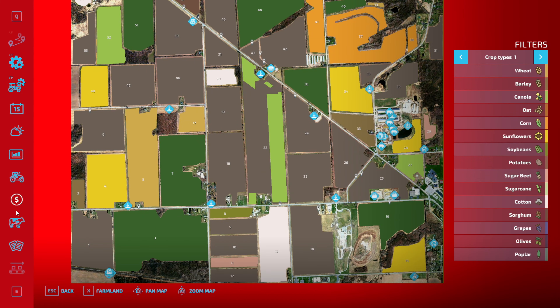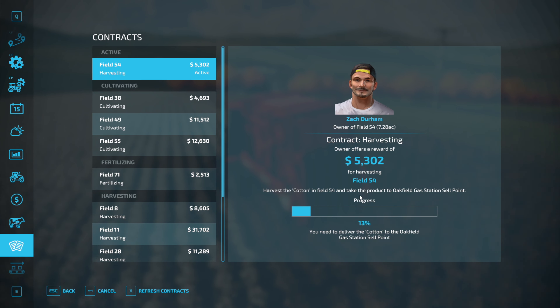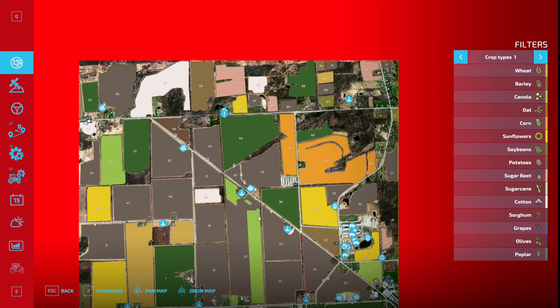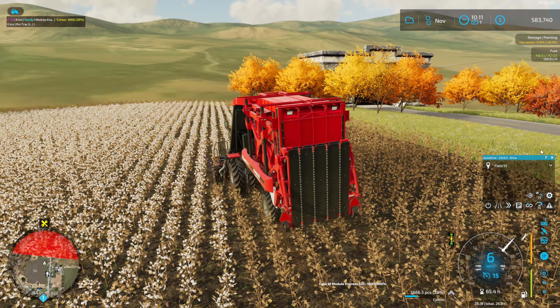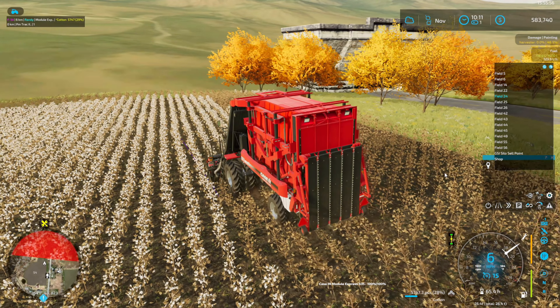Out of curiosity, where do we take the bales? We have to take cotton to the Oak Field gas station sell point - the gas station wants cotton, interesting, I wonder what they're doing with that. Where is that sell point? Usually they'll be blinking... it has the exclamation point. Right down the road - that's not too bad. I don't have a route for that one, we'll have to look into doing that.